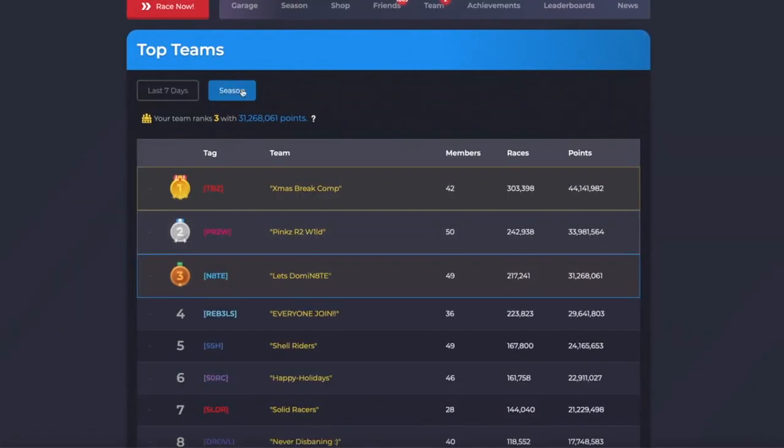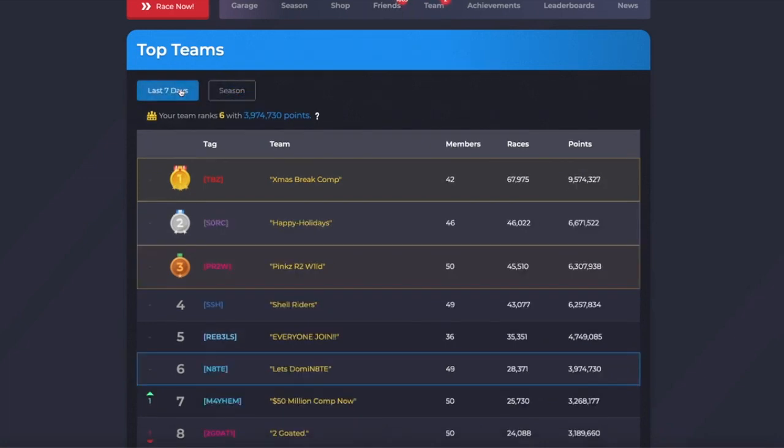We all love the team leaderboards, but it only shows the past seven days. Thankfully, there's now an easy way to switch tabs and see the current season leaderboard with one click.